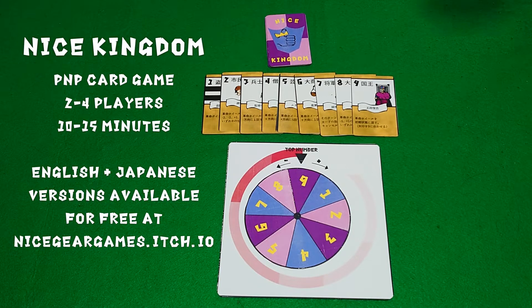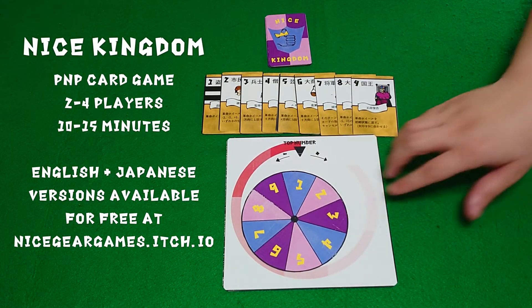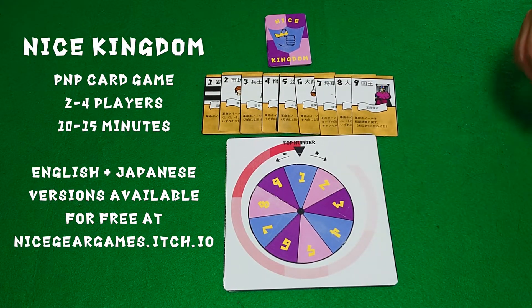Each turn, players discard one card from their hands at the same time and spin the Wheel of Revolution to determine which card is currently the most powerful.